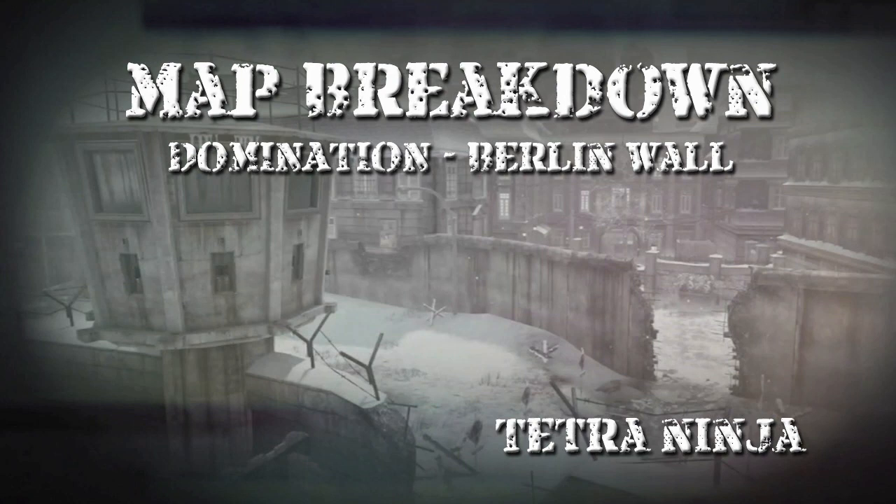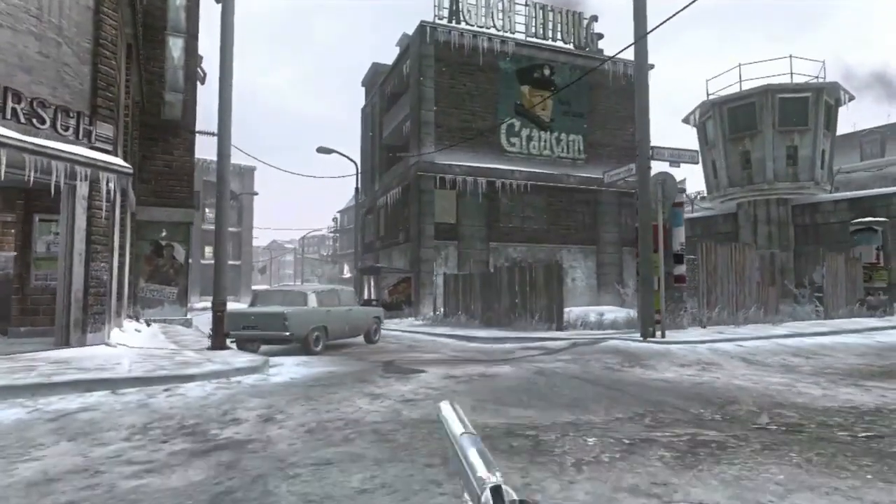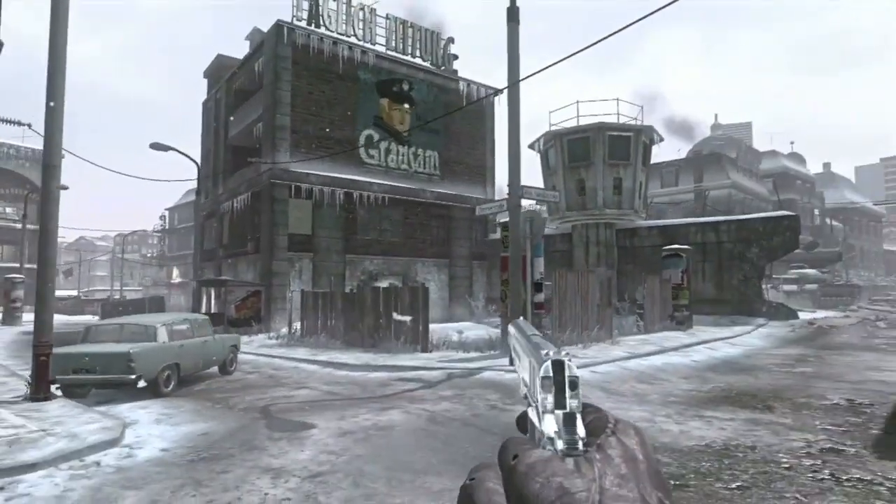What is going down guys, my name is Tetra Ninja and I welcome you to my second episode of Map Breakdown. In the first episode we looked at TDM on the map Grid, so obviously by the title today we're playing a domination game on one of the new DLC maps called Berlin Wall. To help you navigate and make the later part of this video easier to understand, we're gonna start with some basic call-outs.